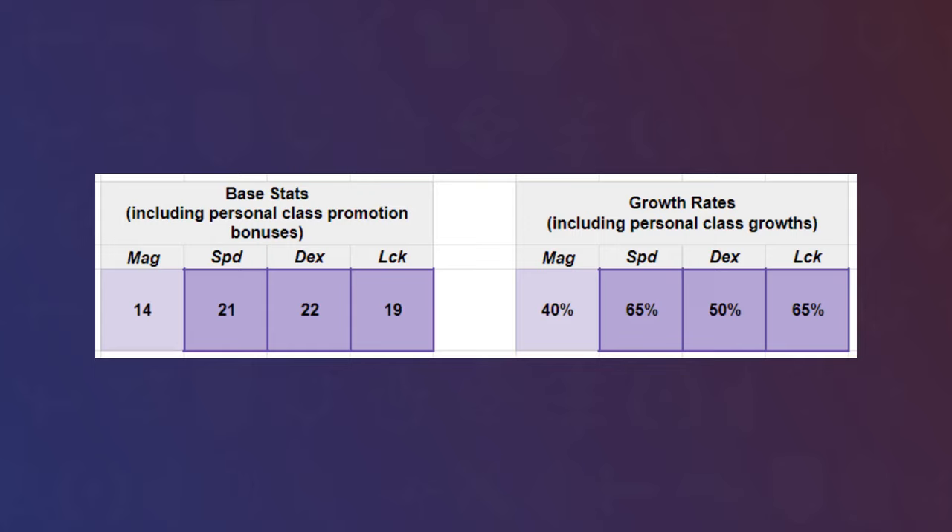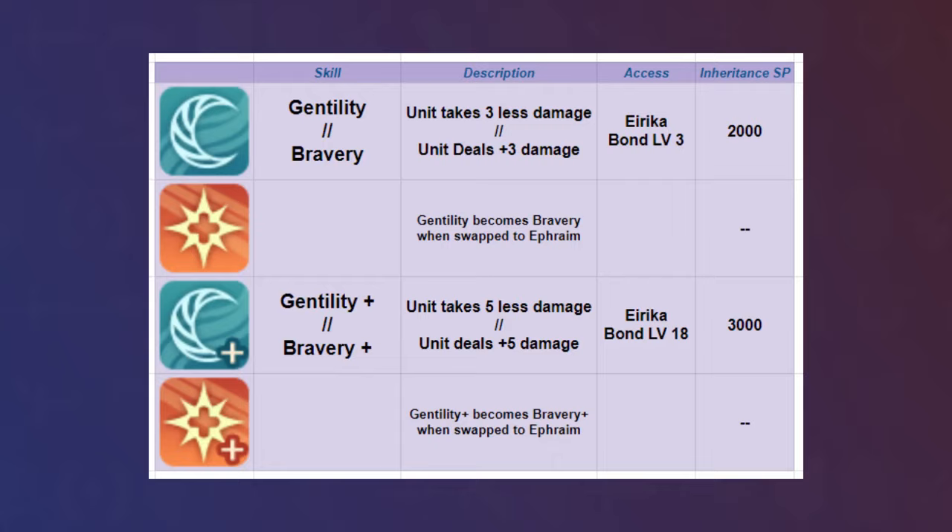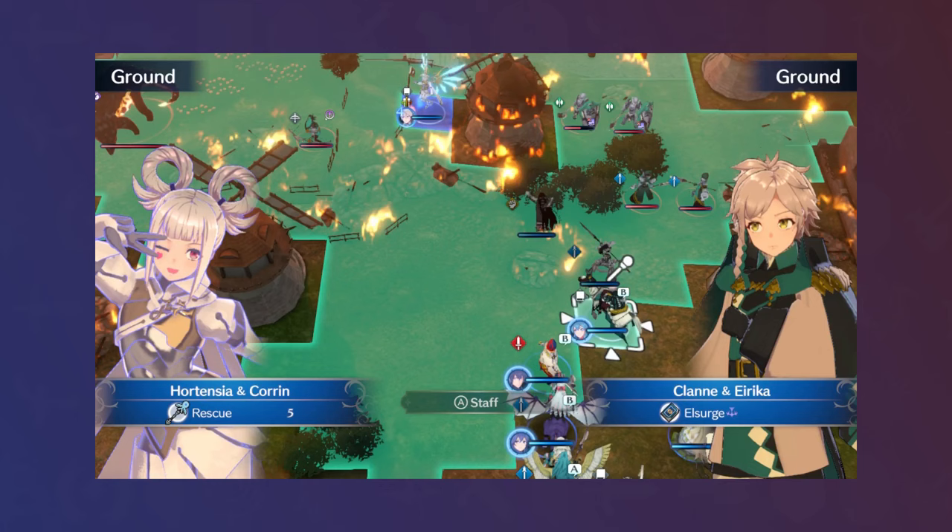Hortensia's biggest issue in keeping up with 1-rounds is damage, made especially tricky due to the lack of cheap damage-boosting for tomes, but I may do it with Gentility, which turns into Bravery when Erika switches to Ephraim, increasing damage by 3. With this new boost, I once again just barely got Hortensia to reach the 1-round threshold for Chapter 17.